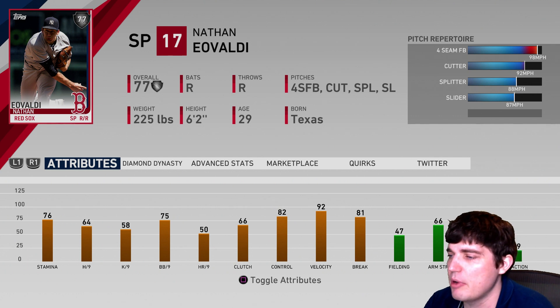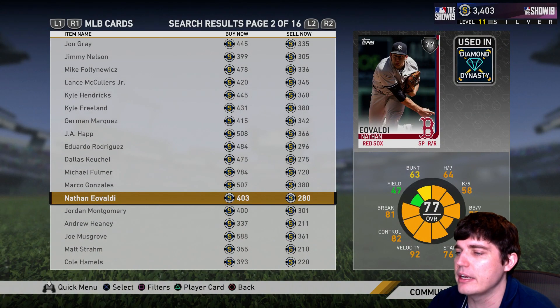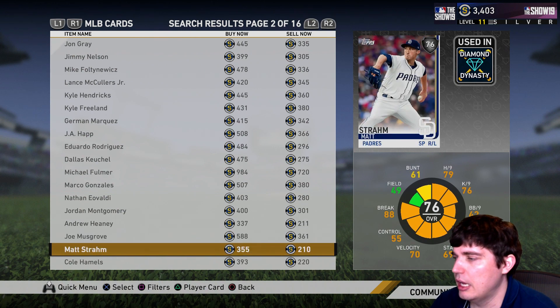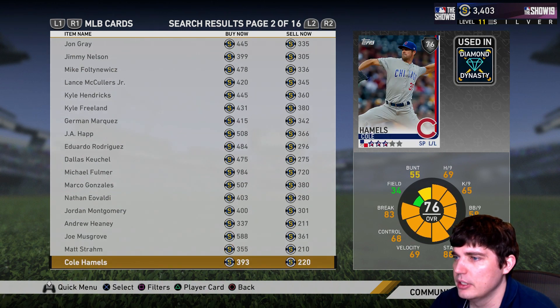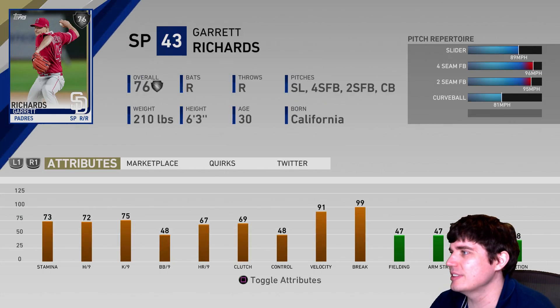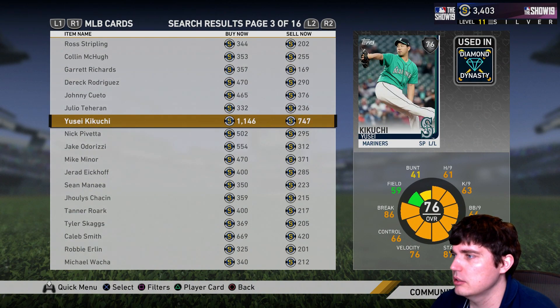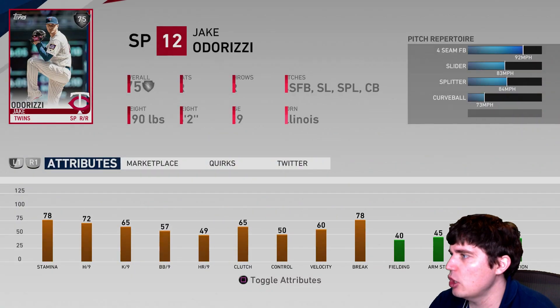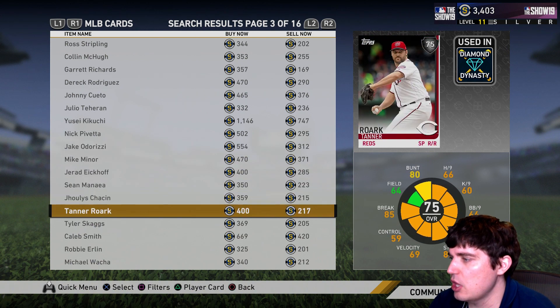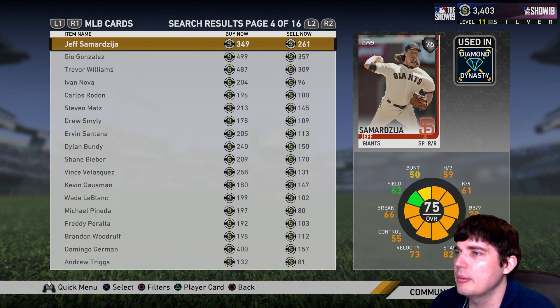Voldy is clearly the guy you want there. People are going to have a tough time, even at All-Star — catching up to that 98 especially if you effectively mix the pitches. Garrett Richards doesn't have a changeup. De'Aaron — I think he's pitching pretty well in real life so he might get upgraded, that's why he's expensive. Slow curveballs and really extreme pitches are what you want to look for.